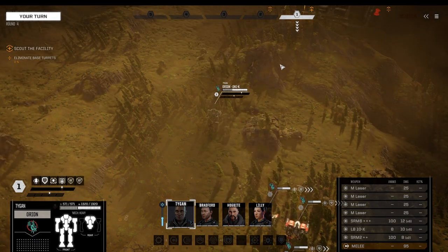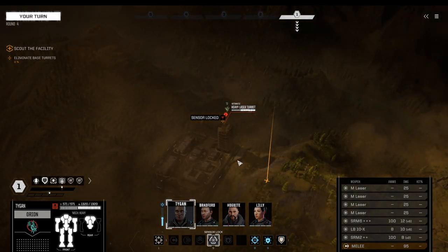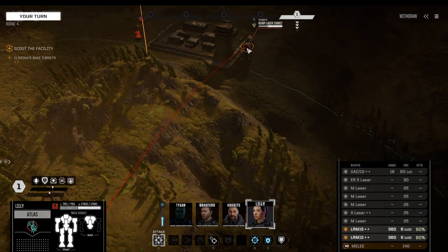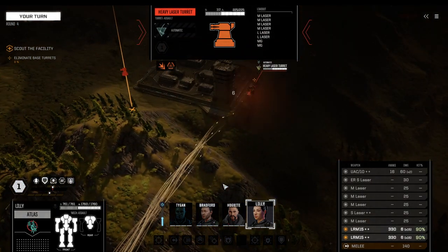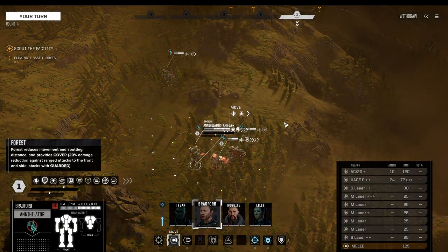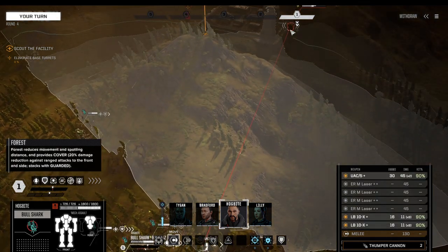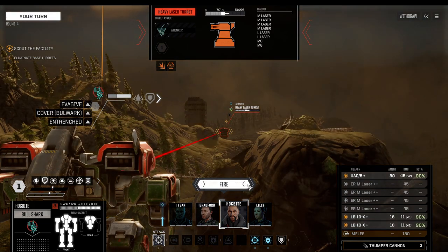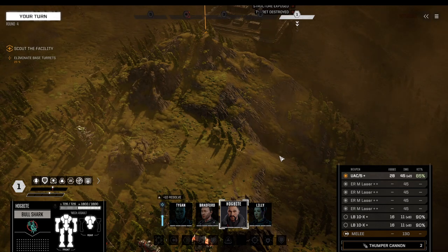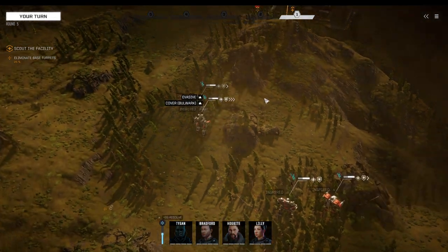Let's eliminate the base turrets — that really should not even be a problem at this point. Supposedly super heavy turrets... no, just a heavy turret. Atlas moves forward. We've got quite a few LRMs here. Can we hit that tower? Yes, we can. I think the UAC-5 is more than enough. Turret structure destroyed.